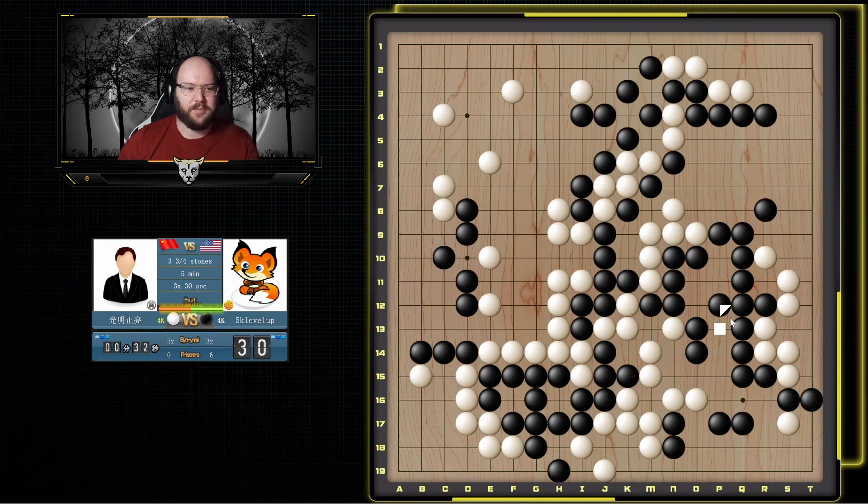This is a pretty good example of why you don't want to make too many weak groups, because you just end up having to save them and keep saving them and you're not making points while your opponent is making a lot of profit. I can still push through here, getting rid of the eyes here. He played all of these slow moves in one area that didn't really get him enough. I think this was a good game to learn from — see you next time.